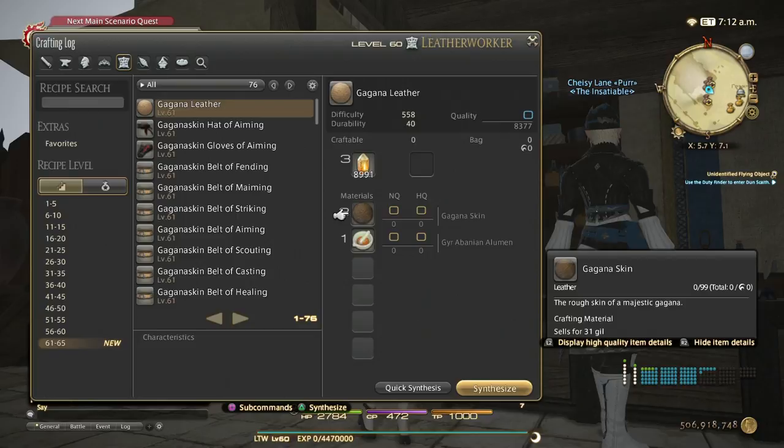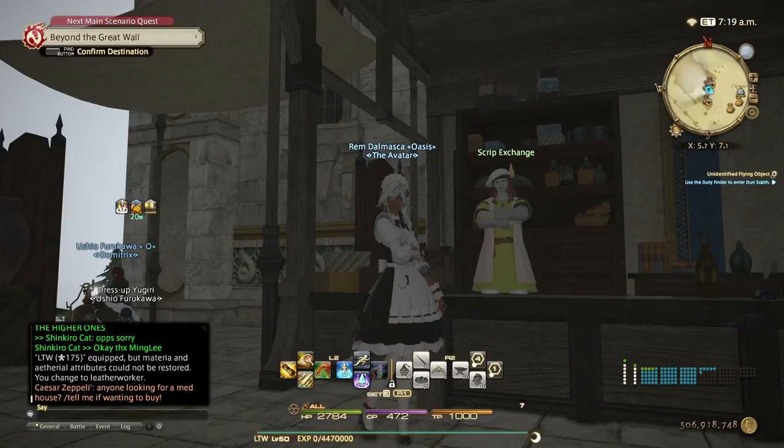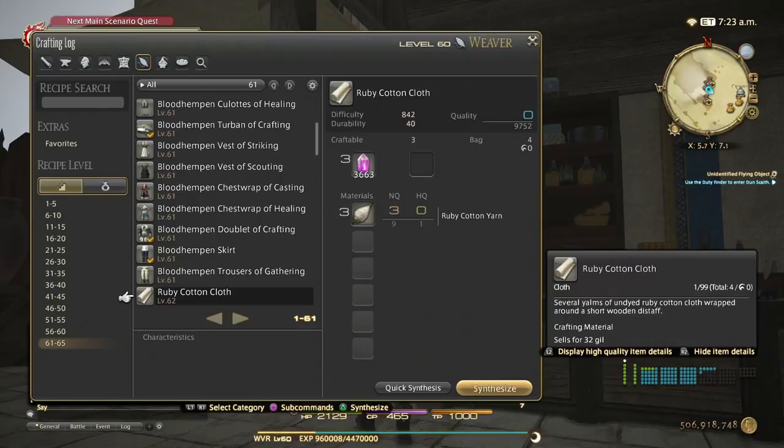For the miner, you need Ghirabanian Alumen. Gagana skin you can get from your battle retainer — if you have a level 61 or 62 battle retainer, that's actually the best way. If you can't afford it on the market board, you can get it yourself easily if you have the means. That covers getting materials.